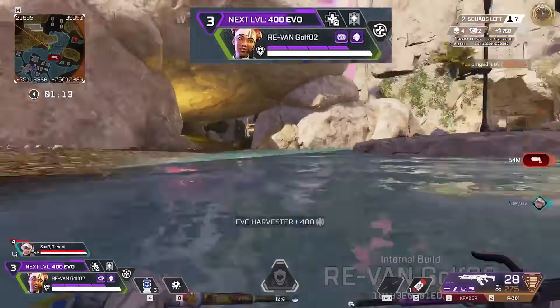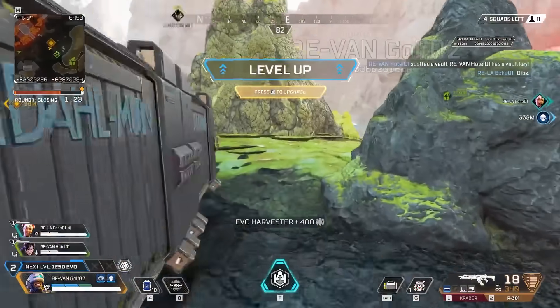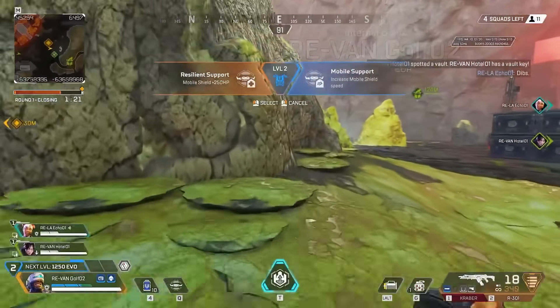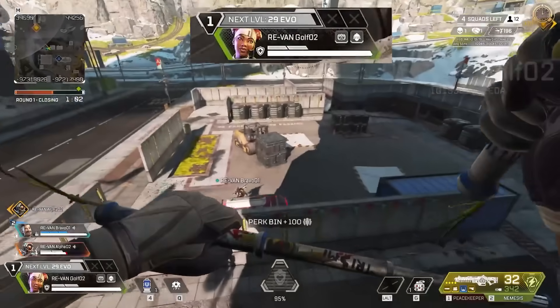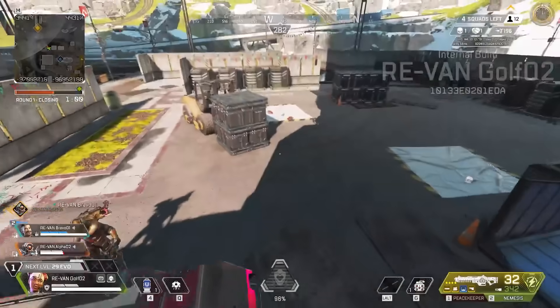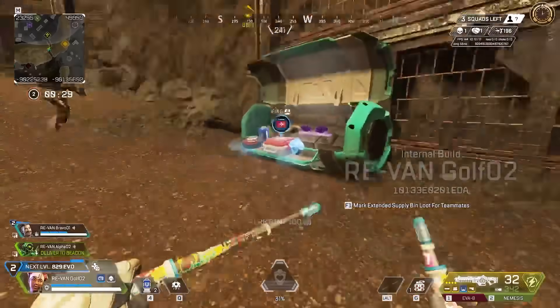Additionally, you can find evil harvesters around the world that will grant your team 400 XP. Think of this system like the FPS version of League of Legends MOBA leveling. When your teammate performs a class action, you'll also get some points to your level. Class actions include support legends opening the extra support bins, or controller legends scanning ring consoles.